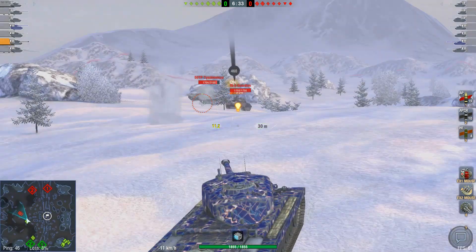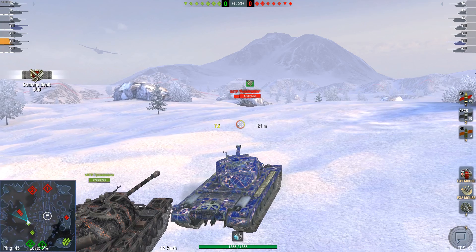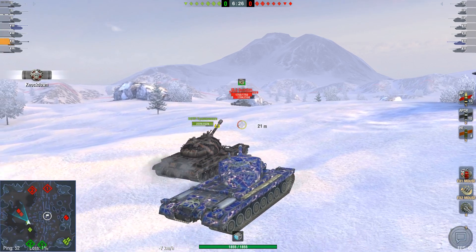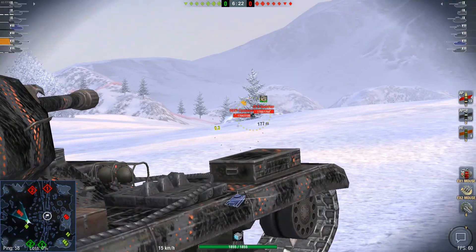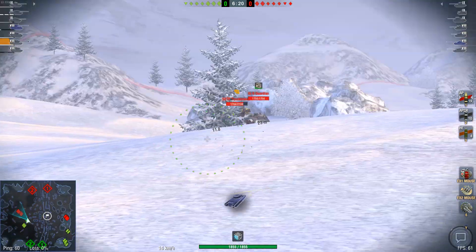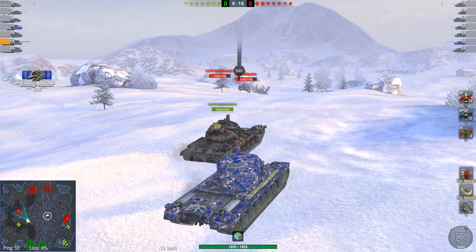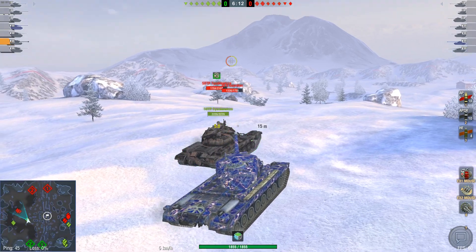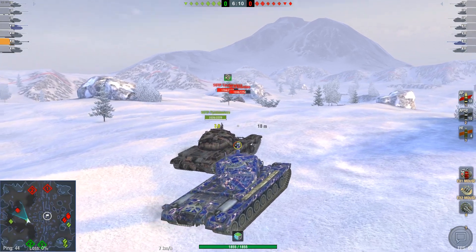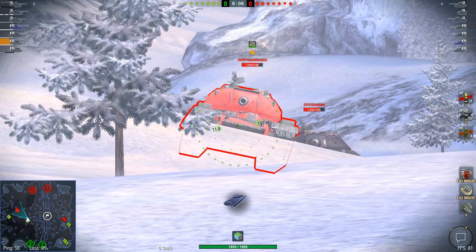Obviously, if you sell two different tanks, people are only going to buy one of them. However, if you sell a tank and a camo on top of it, it's a lot more likely that people buy both, so they can make a lot more money. Makes sense, right? And speaking of making money, this thing is a great one to make credits for yourself. I think this definitely belongs on the list of tanks you might want to have.